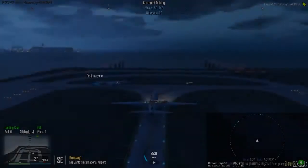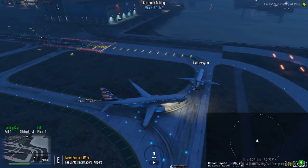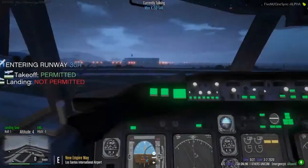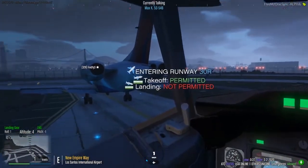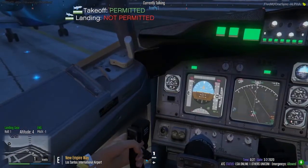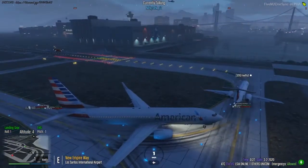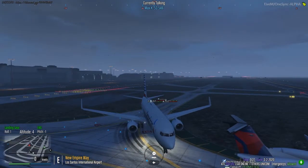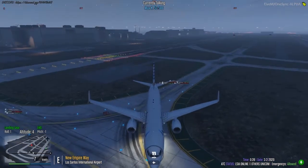All right, my callsign is going to be 6969. I expect runway 30 right for departure from LSIA and runway 09 for arrival at SSA. Departure frequency is going to be channel one. Right now we do not have any ground food — sorry about that. Delta, click to get on one lane 30 right; advise me once again when you're ready to take off.